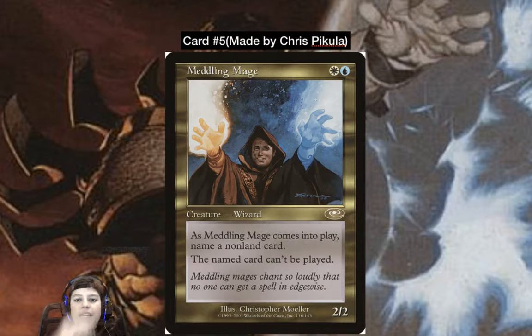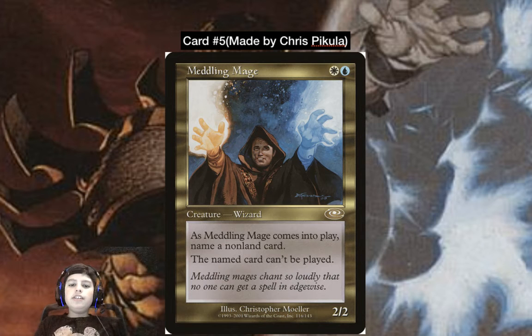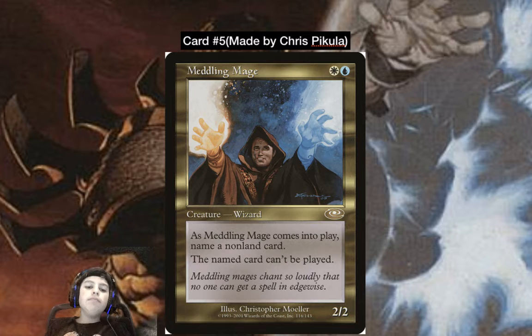Card number five: Meddling Mage, made by Chris Pikula. Two mana, two-two Wizard — when it enters the battlefield, name a nonland card; that card can't be cast. It's so good. Literally just name the opponent's best card. It's played a lot in Modern — you go Meddling Mage naming Lightning Bolt, and burn players go 'What? No Lightning Bolts!'